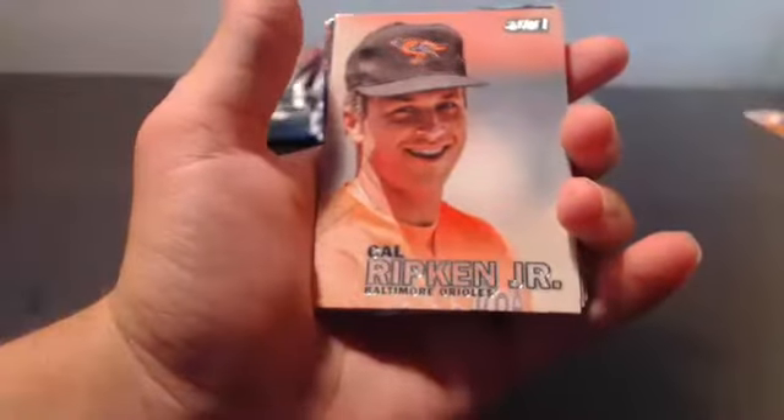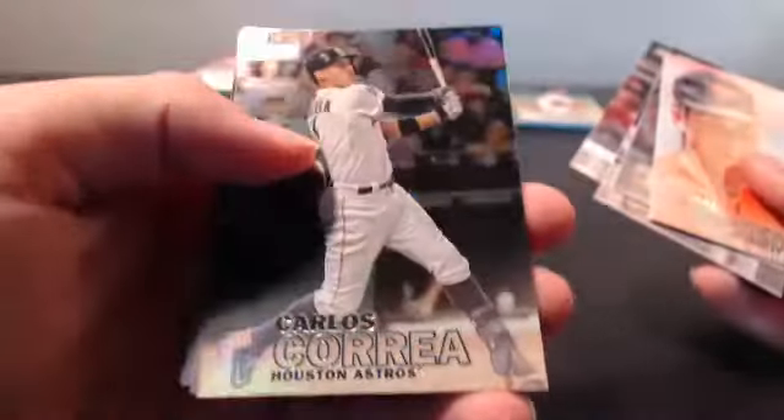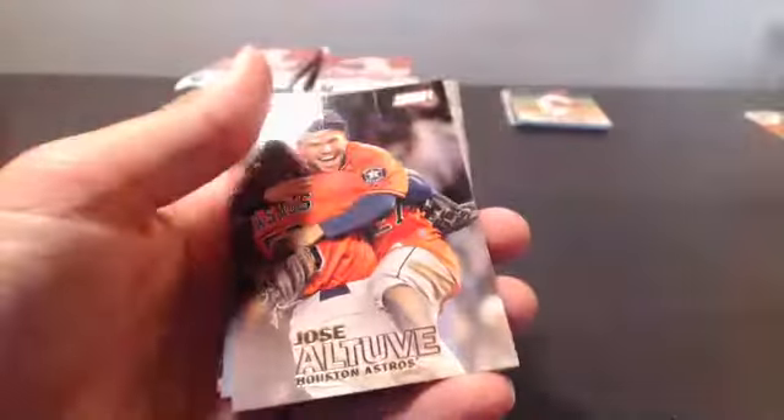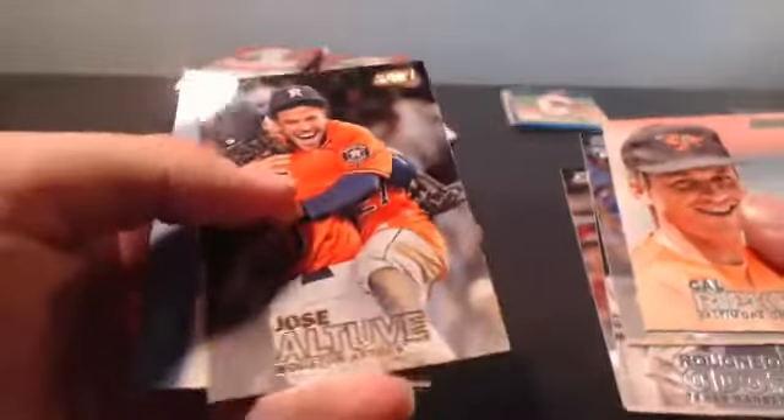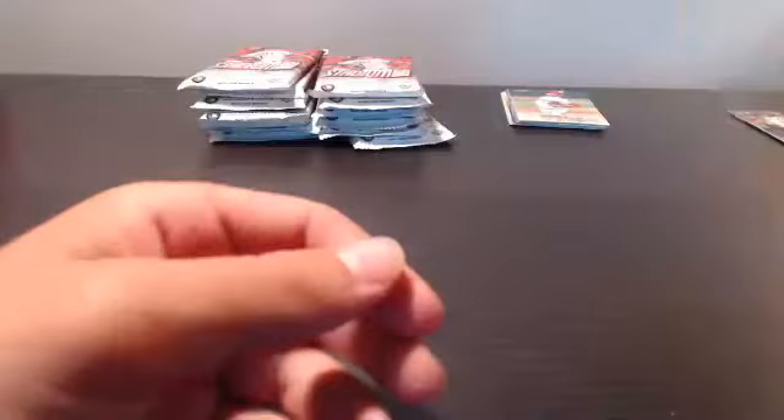Up next got a Correa Jr., Miguel Almonte, Cameron Rupp. We got a foil of Carlos Correa again for the Astros — nice pull there. Jose Altuve. I forgot these have different foils, the gold and silver and stuff — I don't think they're numbered though. Looking at this, is that deGrom? And a Jacob deGrom. So far we got one of the autos but I haven't shown it yet — I'll save it till the end.